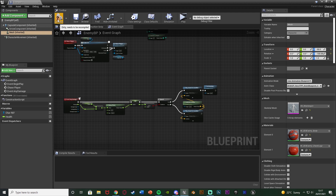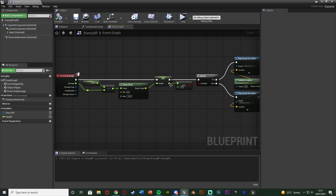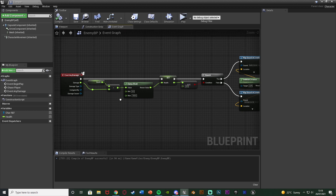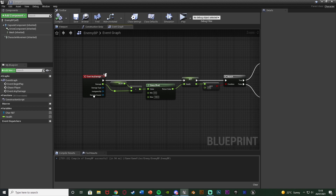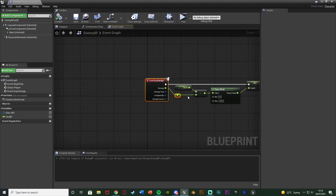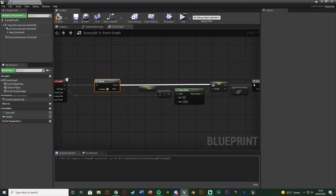I'm going to close that and go back to my enemy blueprint. This is the code we set up previously for damaging and killing the enemy AI, and this is what we're going to be advancing upon to animate this. Firstly we want to make sure that we can't continue doing this code after they've already died — something we didn't set up last time. I'm going to move out the event any damage backwards and hold down B, left click to get a branch, connecting that into the event any damage, and true is going to go into the set health.